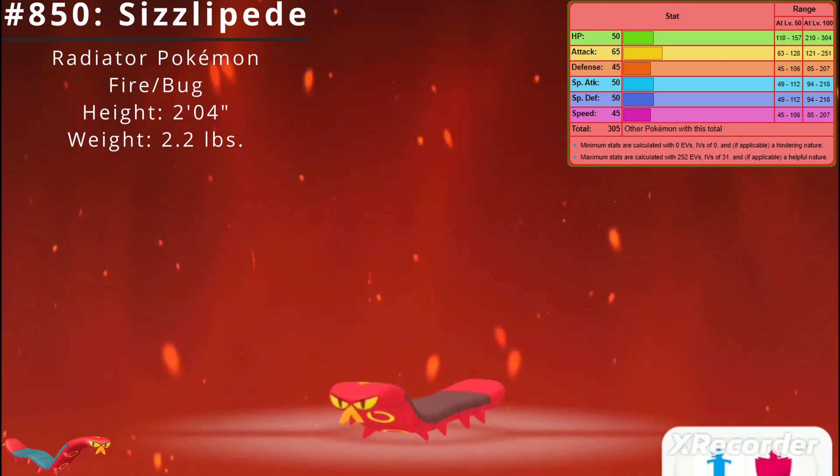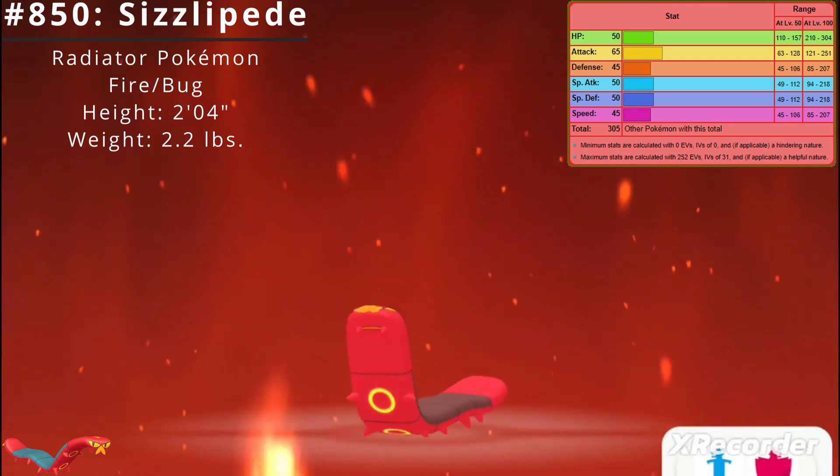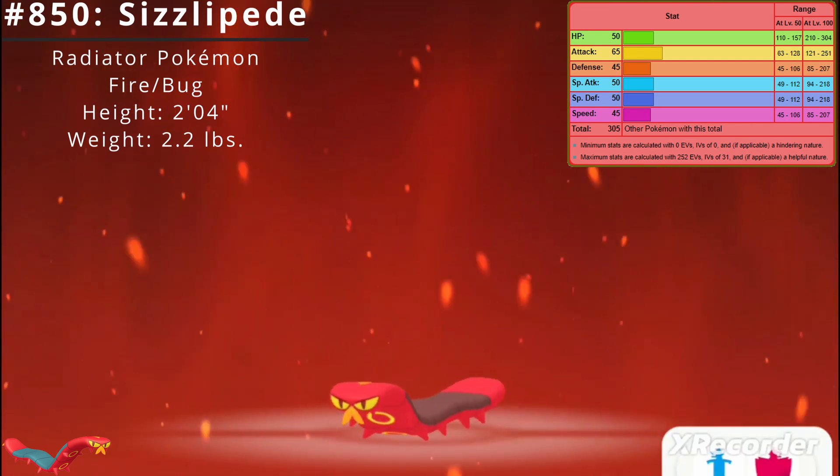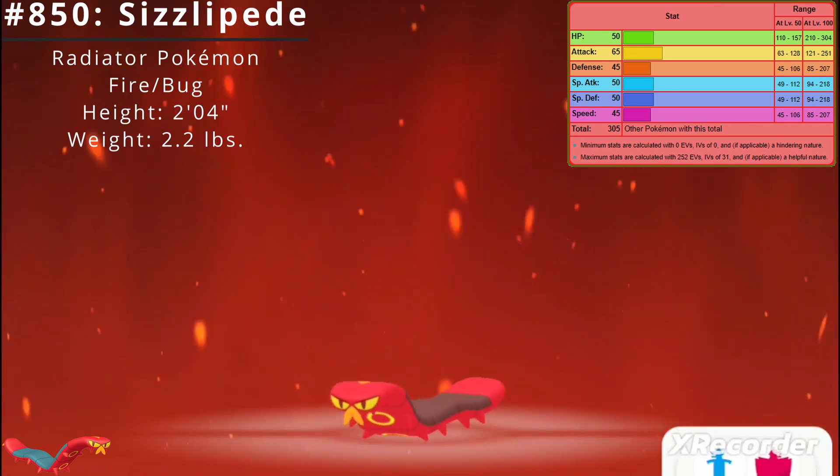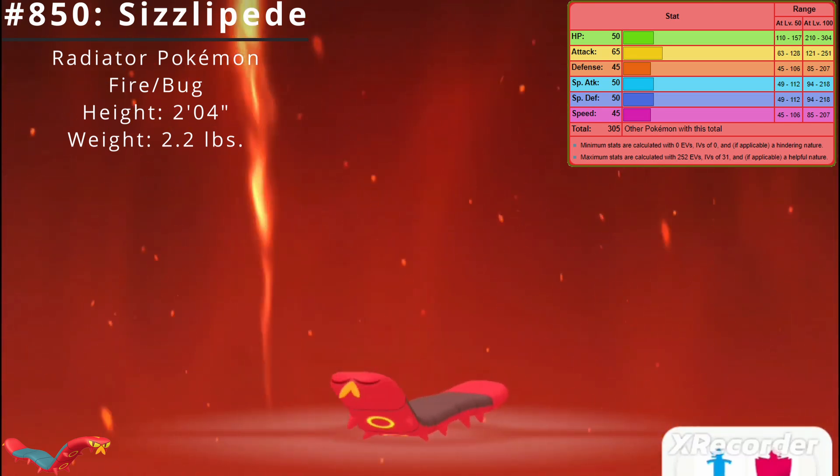Here are Sizzlopede's base stats. Its best stat is Attack at 65, and its worst stats are Defense and Speed at 45. Sizzlopede's base stat total is 305.